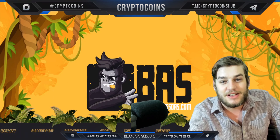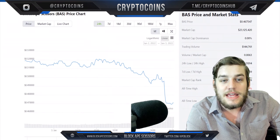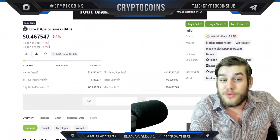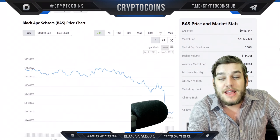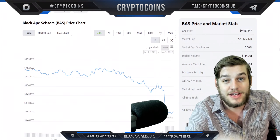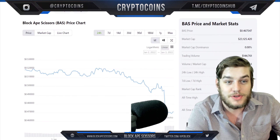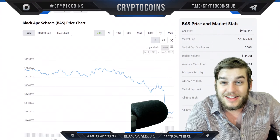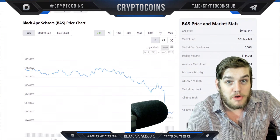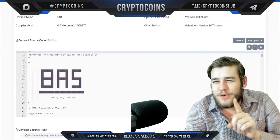Because of course you need to legally be 18 to invest in cryptocurrency. We can see the Block Ape Scissors price is currently at 46 cents. It did go down a little bit today, but to give them full credit the entire market took a hit today, so we'll give them a pass on that. They've still been keeping very steady right at the 50 cent line, which is more than a lot of very popular coins at the moment. That really tells a lot about the utility they can bring.